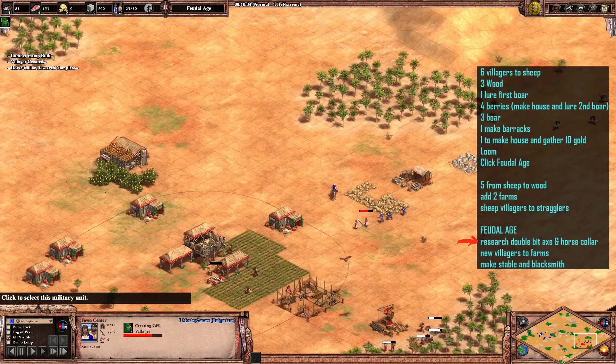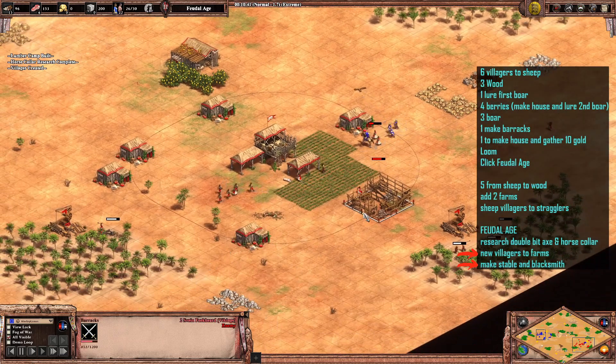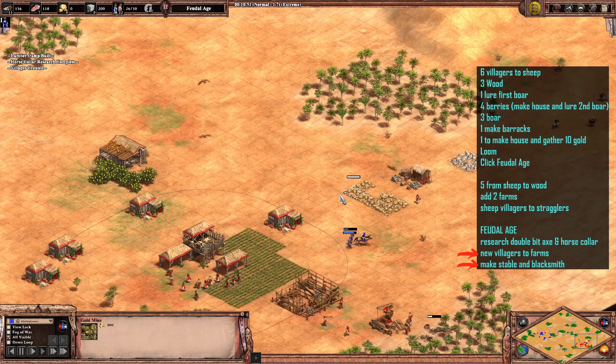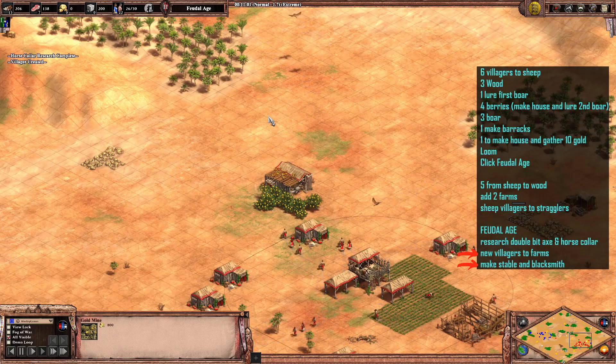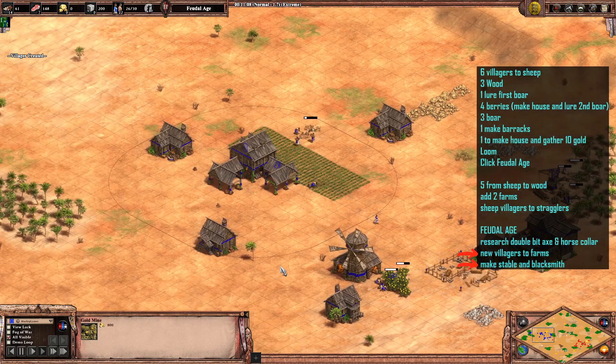All the while, just keep harassing with your Men-at-Arms and try to distract the enemy where you can. Unfortunately the barracks were built right within town centre range so I wasn't able to deny that — it is against AI though. Ordinarily in a proper game, you'd be up there harassing and stopping those military buildings coming down.